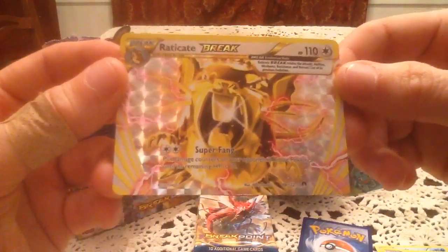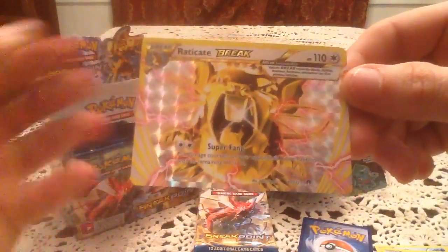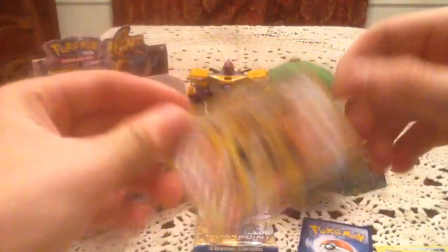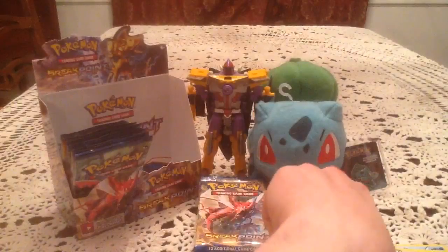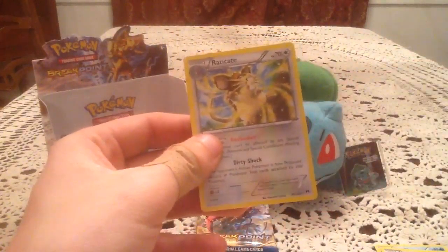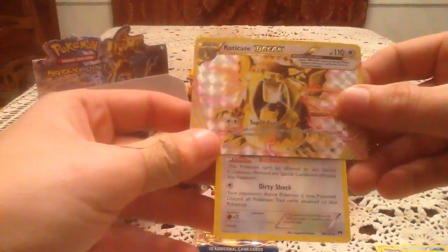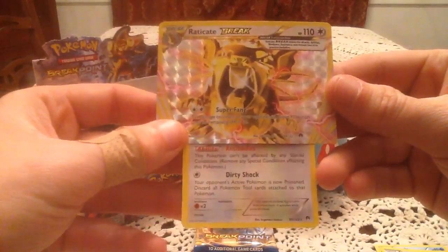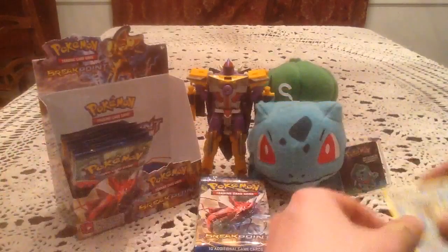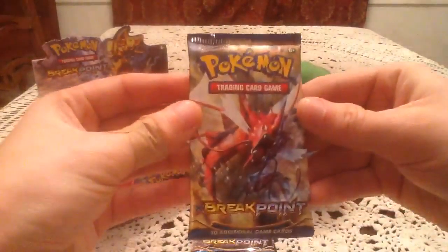With this, the only one I am missing is Golduck Break. So it would be awesome if we get three per box — I honestly don't know — but if we get three, I would love to see Golduck. The rare card is Raticate. That is the most fitting pack for any Break fans. So there we go — there's how it looks when you play it. A great second pack right there.